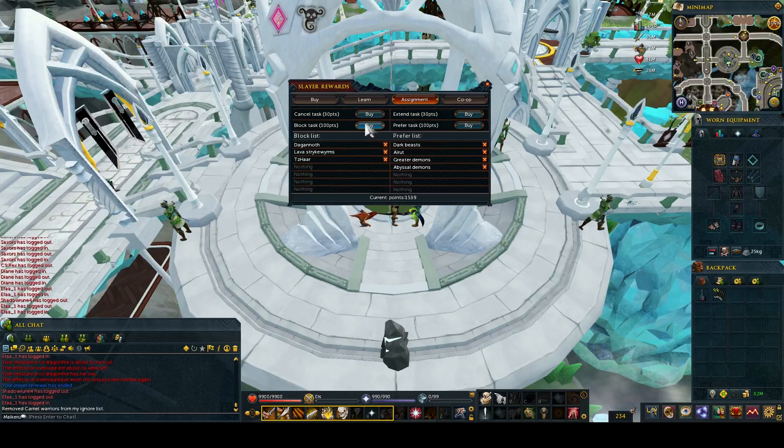I got given a Cow Fight task so I just banned them because I can't really be bothered. My ban list now includes Dagannoth, Lava Strike Worms, Tuzar, and Cow Fight. My preferred list is Dark Beasts, Airuts, Greater Demons, and Abyssal Demons. I want to add Celestial Dragons to the preferred list and I'll add whatever I can't be bothered with to the ban list.